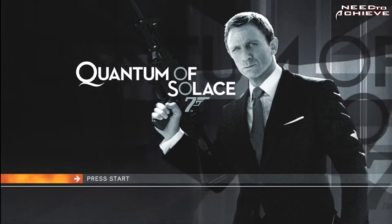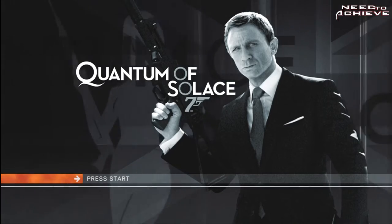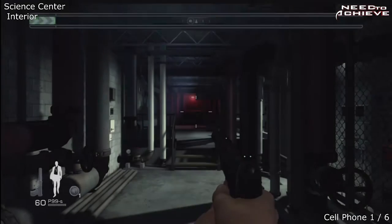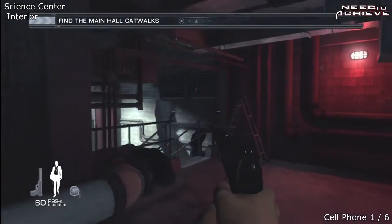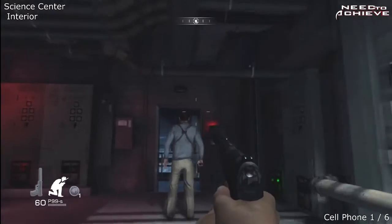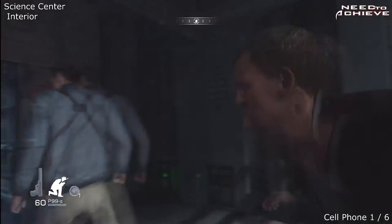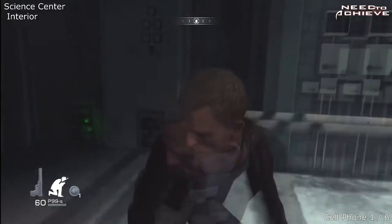Plasma here from Need to Achieve. This is now level 8, Science Centre Interior. There are a total of six cell phones, I think two cameras, and one weapon crate, and there's also an achievement as well we're going for.